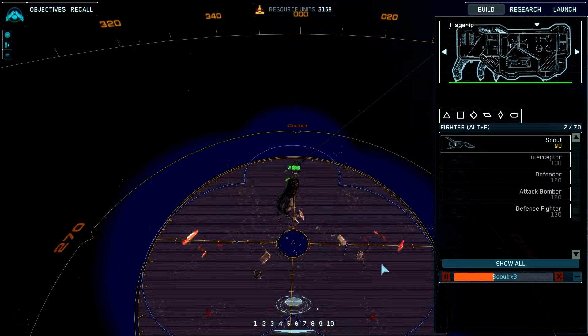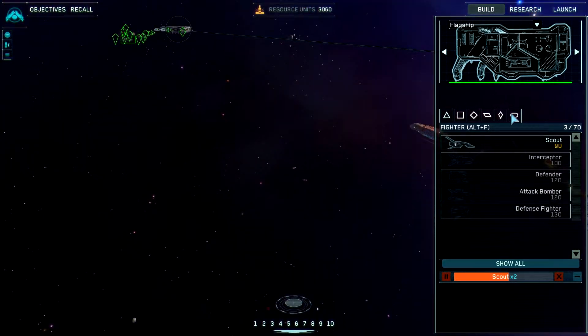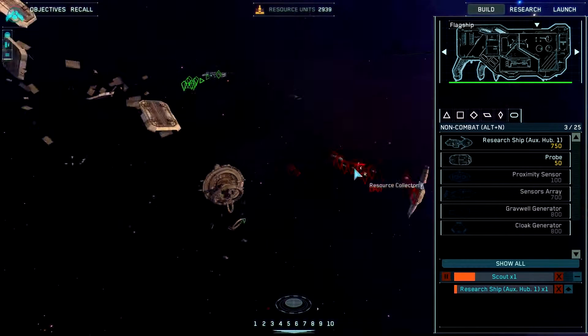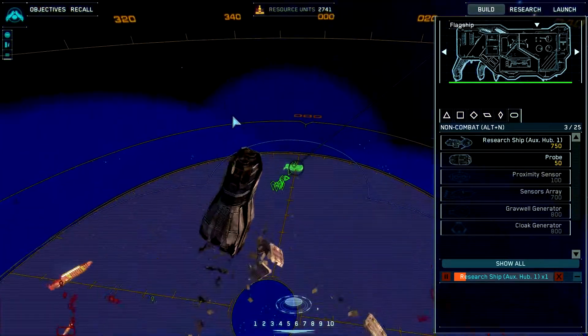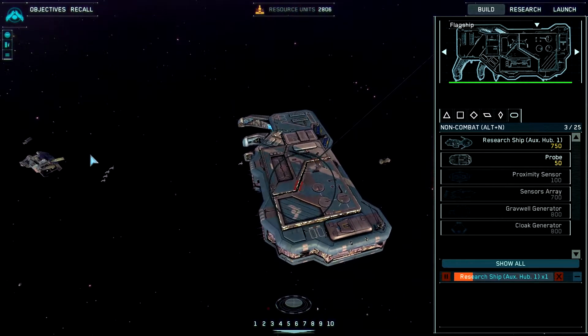Scouts are going to be my only combat force for a while. They've already got interceptors over there — look at that. Scout complete. They've got interceptors, they've got more resource collectors. I think that might be the AI advantage playing up just there — they've got a lot more than I have.